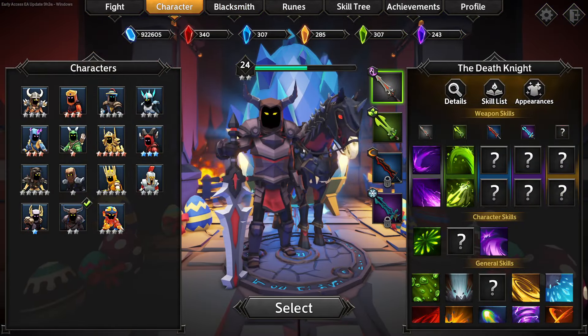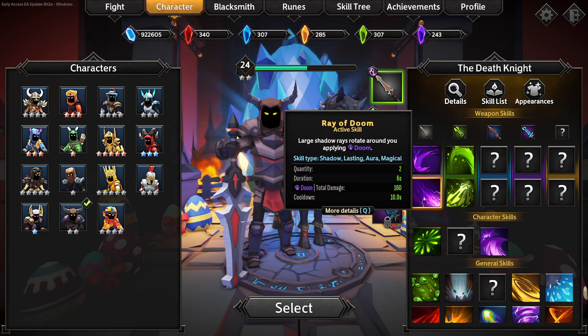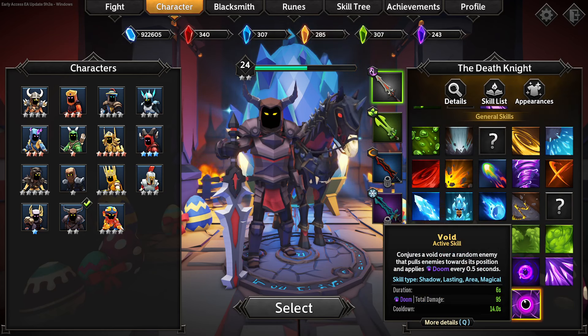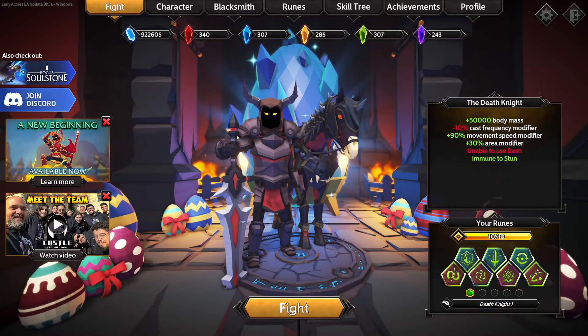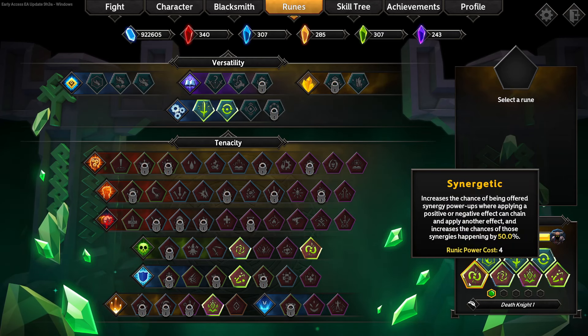Some of his skills mostly seem to be around debuffs. I think I'm going to try detonating Doom for some bonus damage, since he has some cool lasting skills that also apply Doom — Ray of Doom which you can start with, and then some more lasting shadow Doom-type stuff. I'm going to try and grab that and detonate it for some big damage. I also have a lot of debuff focus on the runes.